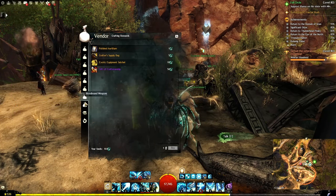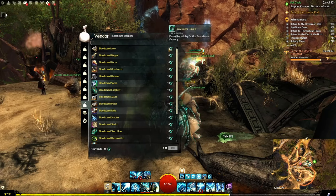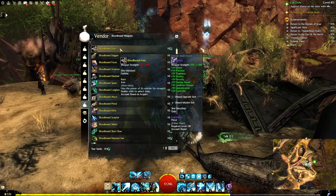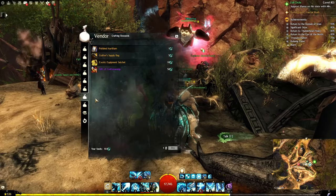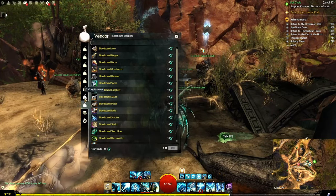Once you have them, you can come down to the Crafting Rewards. Starting with the Bloodbound Weapons — there are ten Provisioner Tokens each. These are not unique skins; you can see I have some of them unlocked, and the skin name is 'Faithful,' so I would have gotten this from Faithful, not from the Bloodbound Axe. So these are an option, but not necessarily what I would suggest spending your money on.